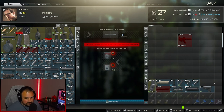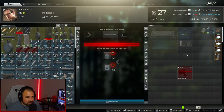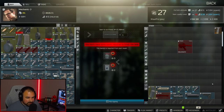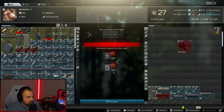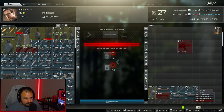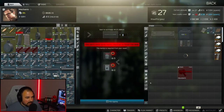Next you're going to need the Windhem gas block. You get this from Mechanic level one for 6,000 rubles. And you'll also need the Surefire SF3P flash hider, which is from Mechanic level two — 7,191 rubles.